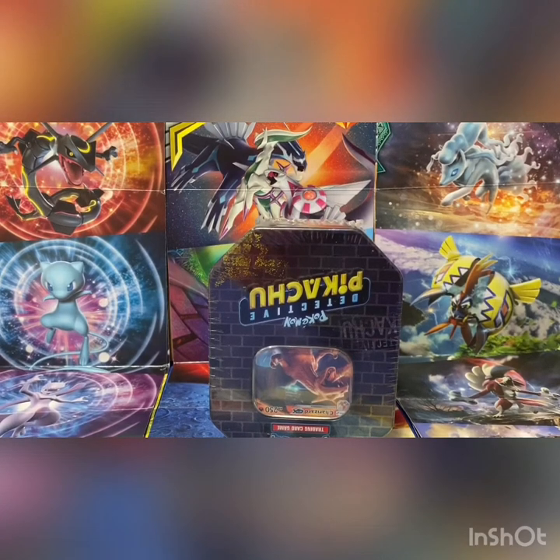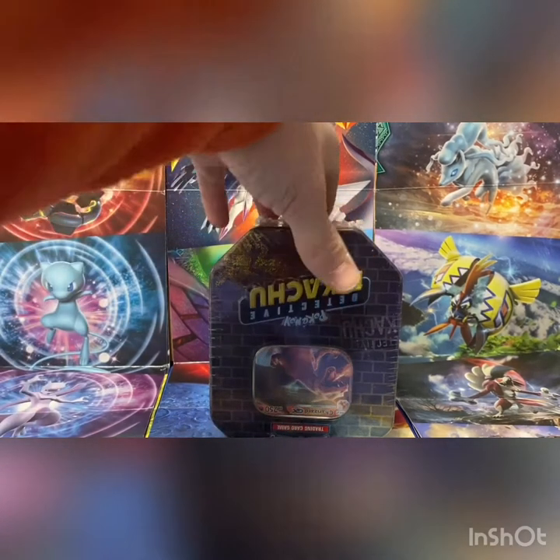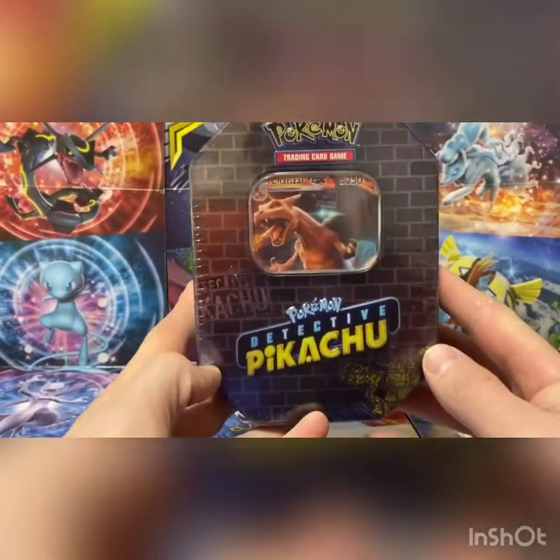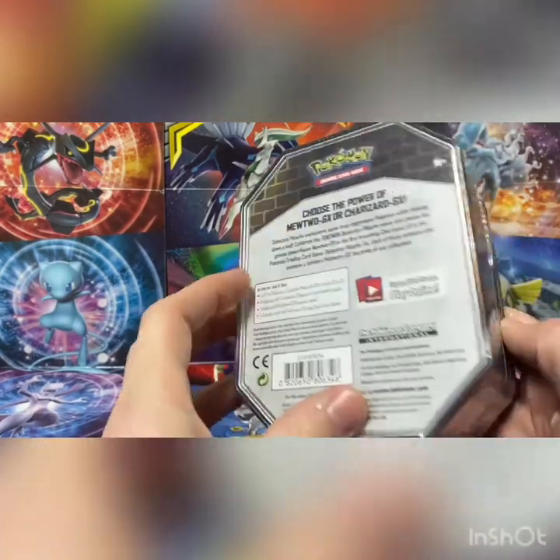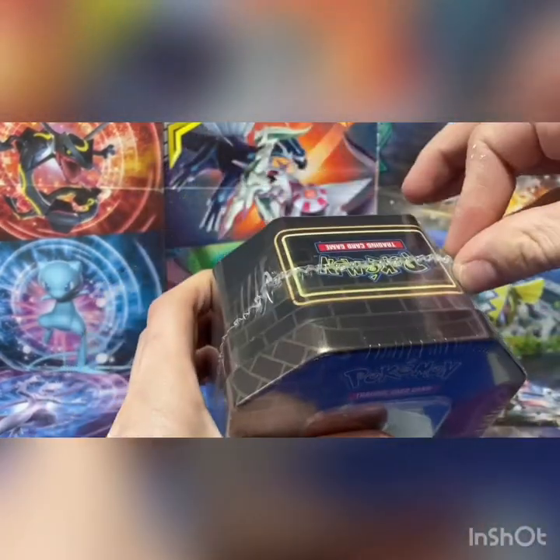What up, Pokefam? It's the Pokeballer here, coming at ya. Today — that's upside down — we have a Detective Pikachu Charizard tin. We're gonna open it right now.